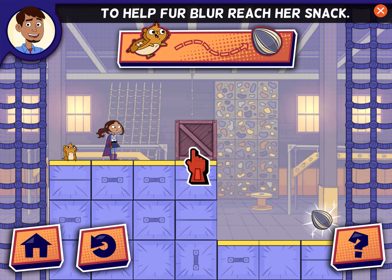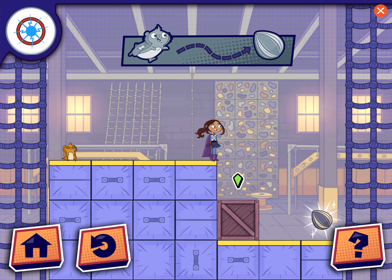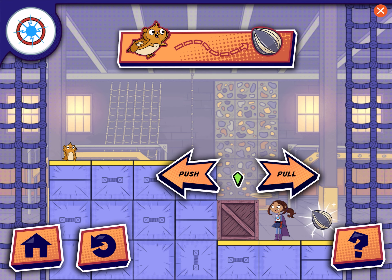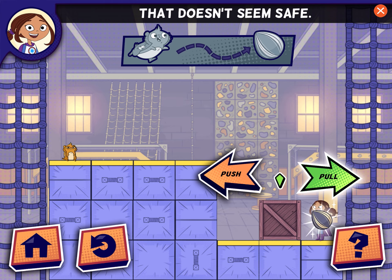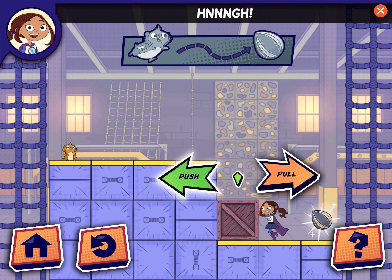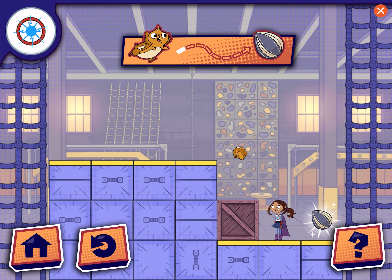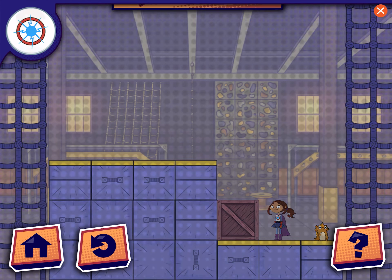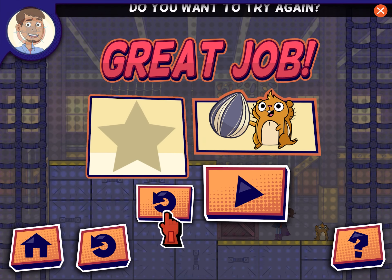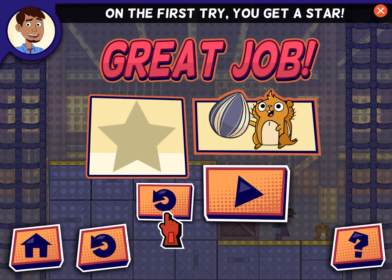Push and pull the objects to help Fur Blur reach her snack. That doesn't seem safe. Way to go! Great job! Do you want to try again? If Fur Blur gets to her snack on the first try, you get a star!